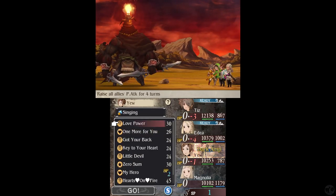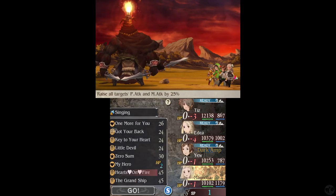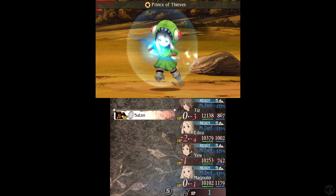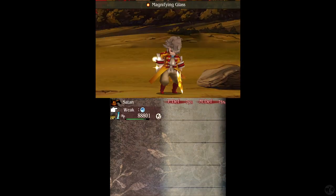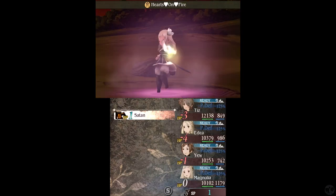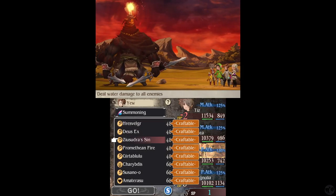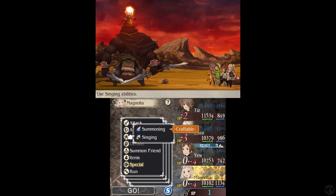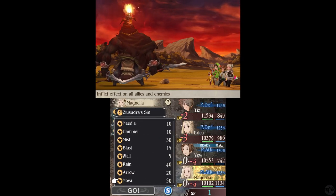We need a Sing for Grand Ship and we need a Sing for Hearts on Fire. Oh, it's all elixirs — that one hurt. Quick to water — makes sense, considering it's got a flaming head. Let's see if we can try to take him out. Don't we have a new thing? Nova?